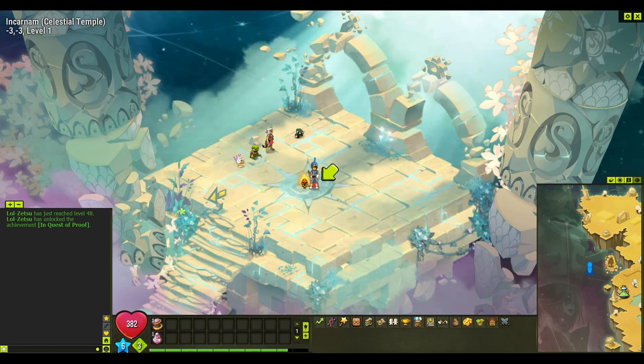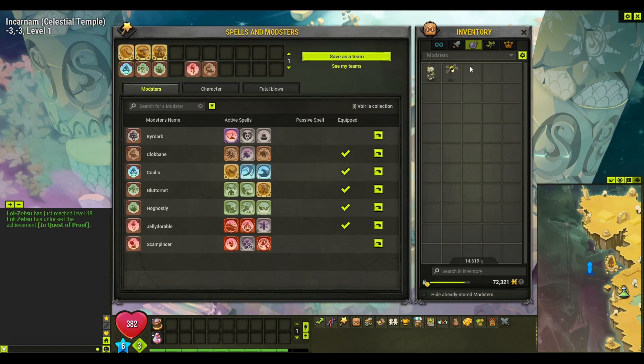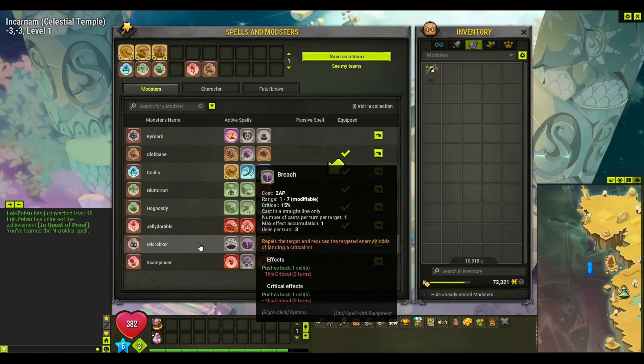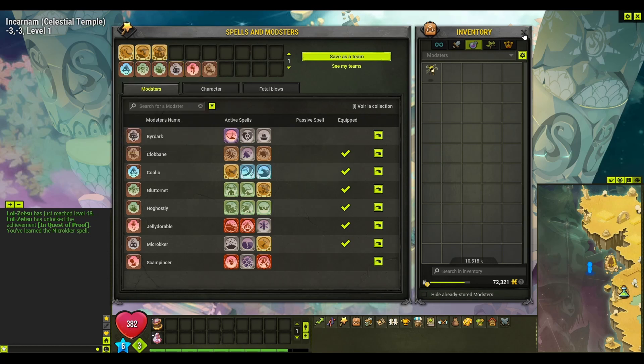Select a monster before you go to the tutorial or fight any monster because you can't do any damage without one. To equip your monster, go to spells — your monster is in your inventory under consumables. Double click it and it appears in the section, but it's not yet equipped. Just drag and drop it into your spell slot and then it's equipped and you can cast a spell in the fight. Note that like a normal Pokémon game, you can only have six active monsters in your deck.